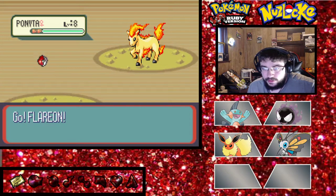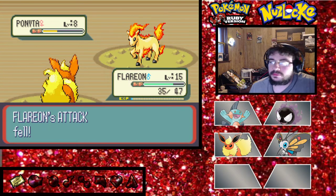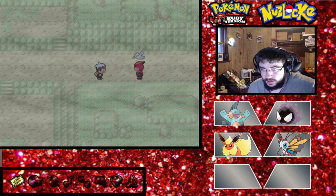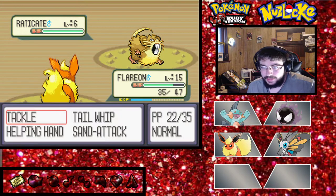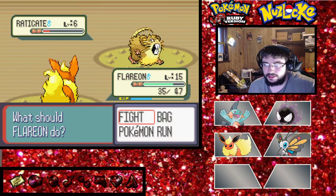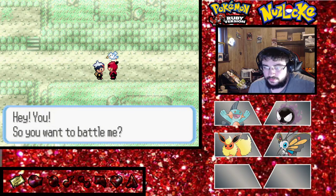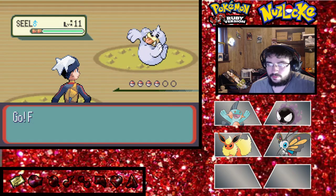A Ponyta - this will be a good one. With Flareon to take it down, it should have nothing really effective against us. I want to fire some fire-type moves in. Helping Hand is going to go in the trash as soon as we can. Fully evolved Pokemon give even more XP than regular ones, so I'm cool with fighting fully evolved ones. Slaking - it is kind of a lower level than Ponyta was, but it's fully evolved.